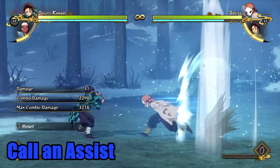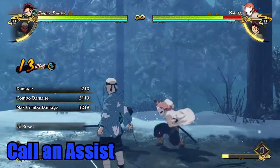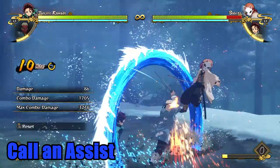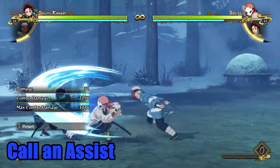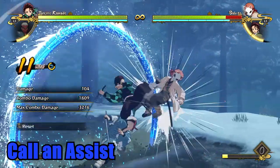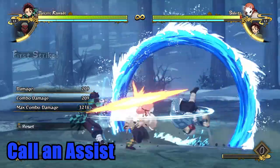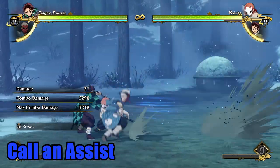Next is calling an assist. After a push block, there should be a small window where you are not blocking any attacks. You can call your assist to come out without triggering a combo break, and depending on what your opponent is doing and what type of assist you have, your assist can interrupt your opponent's actions. This is a great option to go for, but risky — you have to be quick with calling an assist during the window, and there is a chance that your assist can get hit during their move, or just outright miss your opponent.